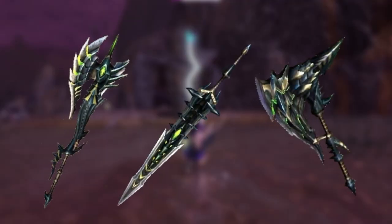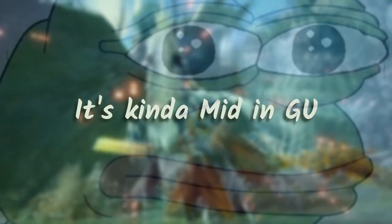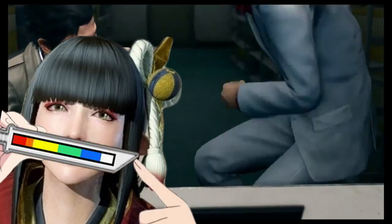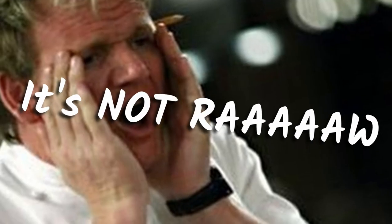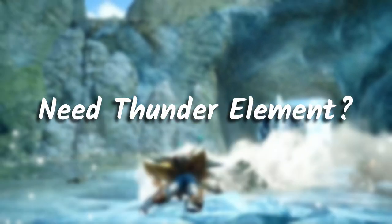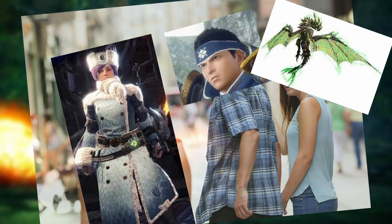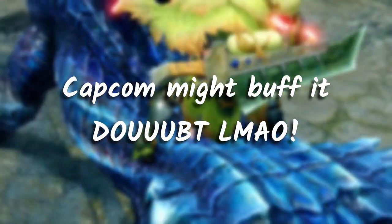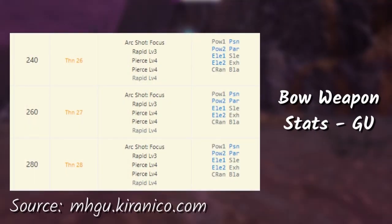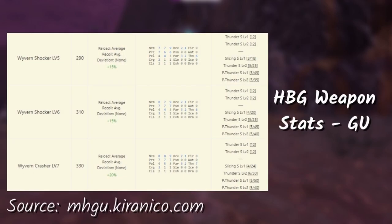Now let's get into the weapons for the Blademaster. Honestly, the Blademaster weapons are a bit underwhelming. You'll need a bit of Handicraft for the fast weapons and the raw damage is, I would say, quite mid-range. If you're looking for a good Thunder Element weapon, I think you'd have a better choice out there in my opinion. But who knows, they might buff the Astalos weapon. For the ranged weapons, the bow is alright — it's a mix of Rapid and Pierce. Here's a screenshot of what Astalos has in Generations Ultimate, and the same goes for the Light Bowgun and Heavy Bowgun.